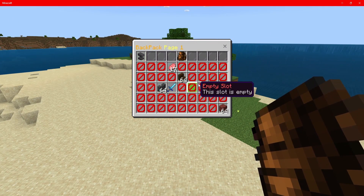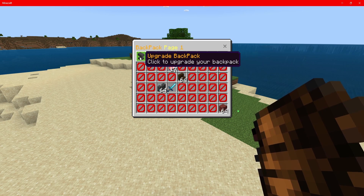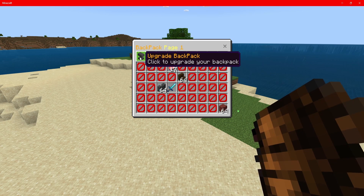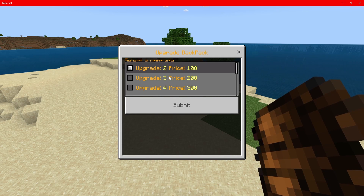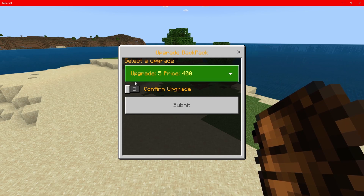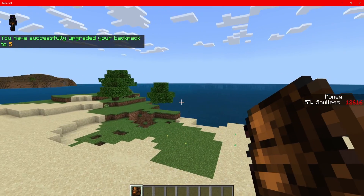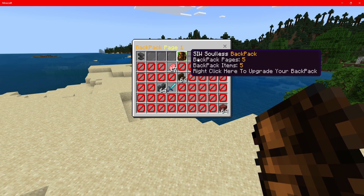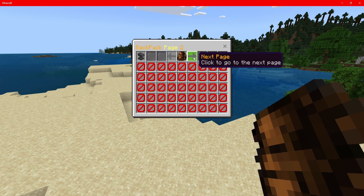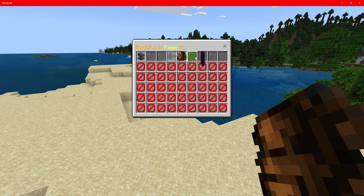Let me show you how you can upgrade this. If we want to add multiple pages, click on 'upgrade backpack.' You can click on that and upgrade — for example, upgrade to 5 pages, confirm, and click submit. As you guys can see, it took 400 money away from us and now if we open up the backpack we have five pages: page two, page three, page four, and page five.